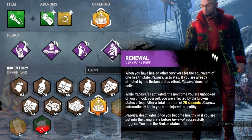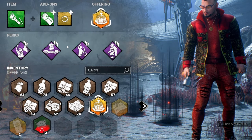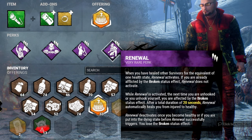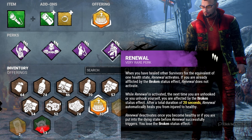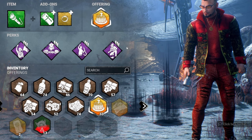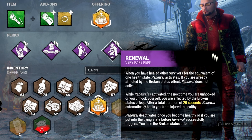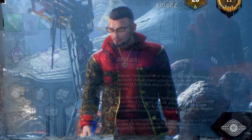A bonus synergy: if you heal someone with For the People, you still trigger Renewal — so the next time you're unhooked you get a free heal, restoring you to full health so you can use For the People again on another teammate. The Savior build is a lot of fun, especially when For the People triggers Renewal and the chain of free heals keeps going.